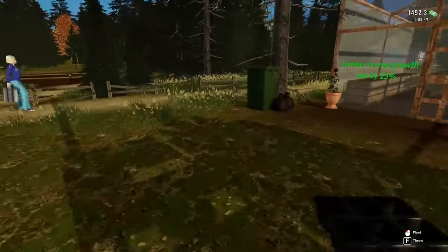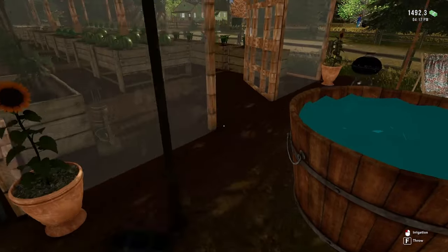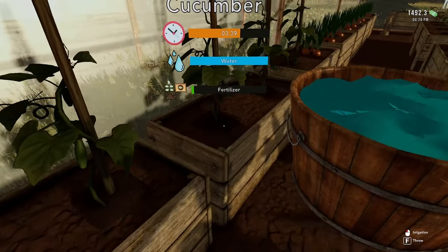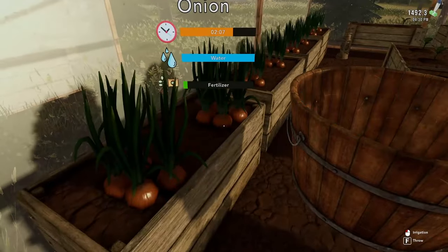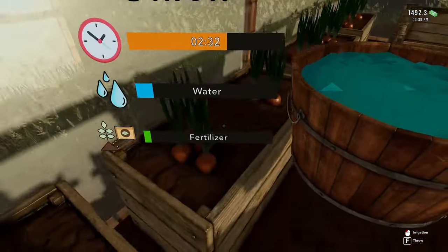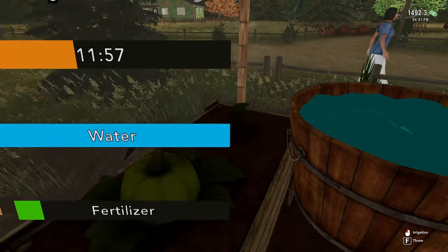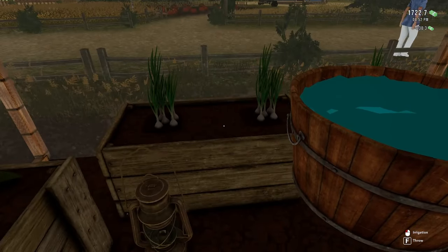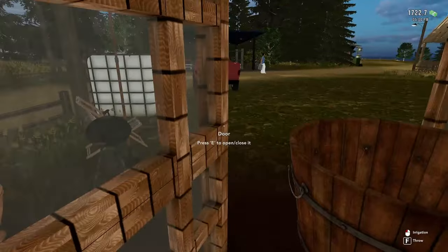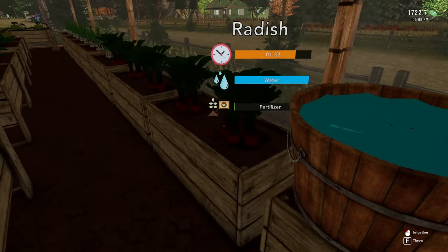We sold just about everything we had — all the money is back. There's barely anything left to sell. Now all the watering — right down the line. It'd be nice if we could put a water tank in here, but that's not going to work. All the way up the line, all the way to the back, and then make our way forward again. Look at those onions, and we've got our pumpkins over here.